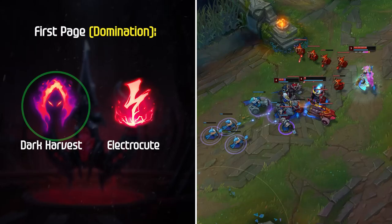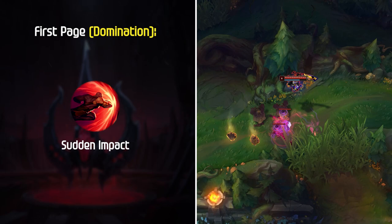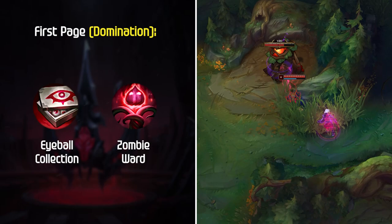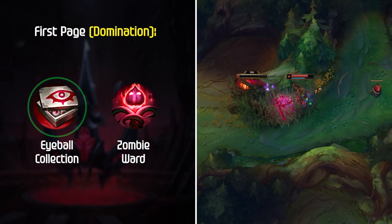Next up, Sudden Impact is a no-brainer since Ekko's E is such a short cooldown — the magic pen you get just increases your burst damage, which is perfect for your kit. In most elos, I would recommend Eyeball Collection next to give you that extra ability power throughout the game. Zombie Ward is another option in high elos to give your team more vision control when running a sweeper, but Eyeball Collection is just a better rune to solo carry games.